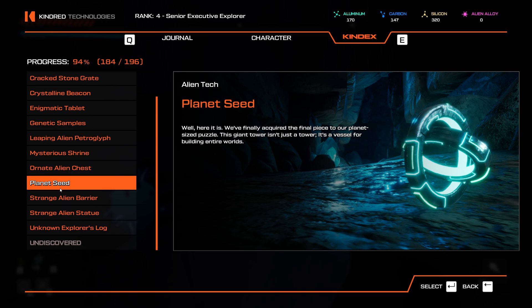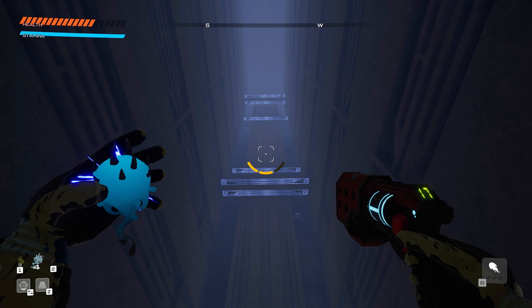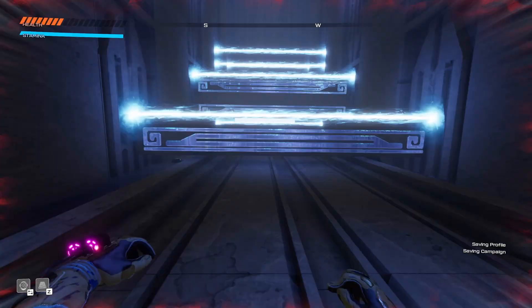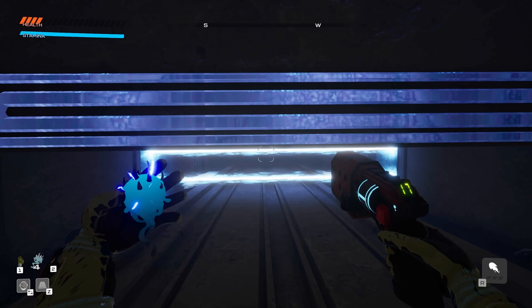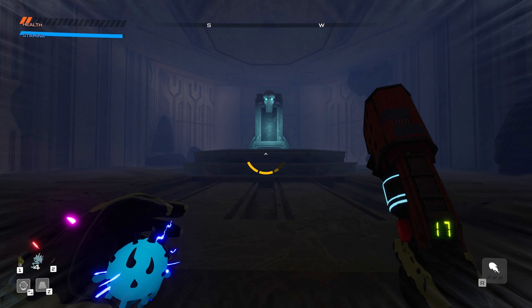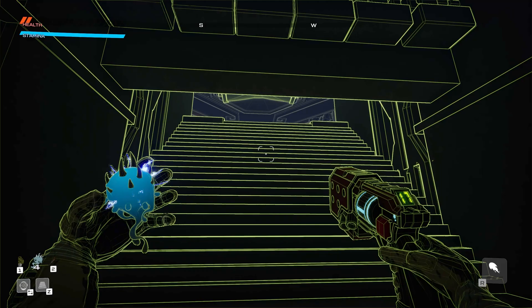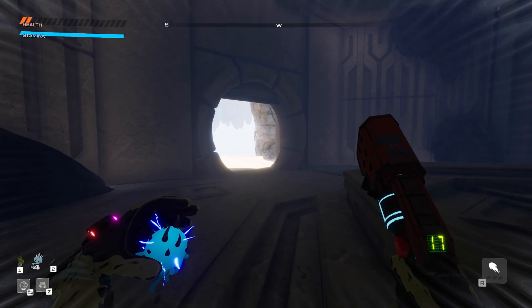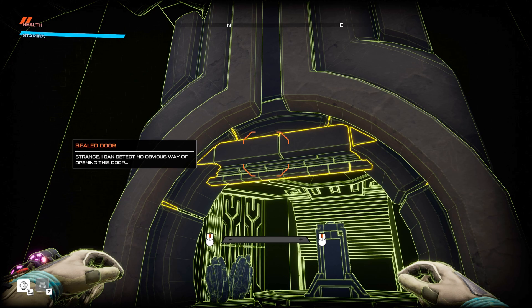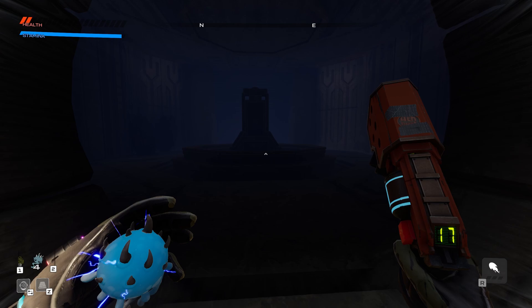The lasers start activating and I almost die down in the laser pit again. A sealed door is here I can't open — I think I'm stuck and about to die. But wait, the lasers canceled. I manage to find the exit — it looks like getting over here before the lasers hit the ground opens the door. At least now I know how to get out.